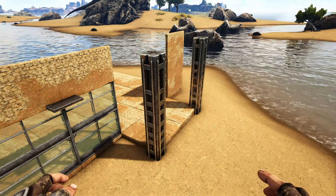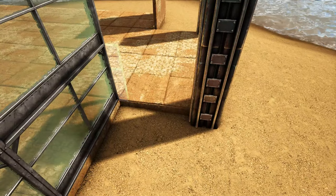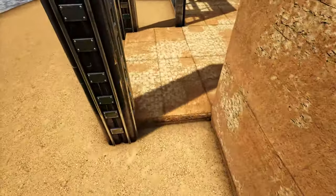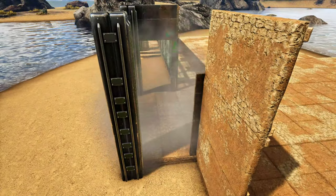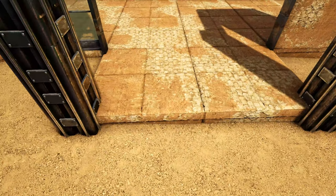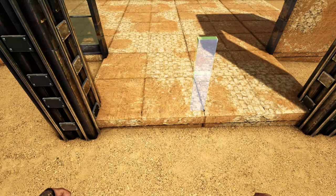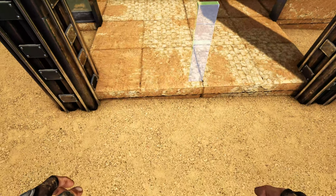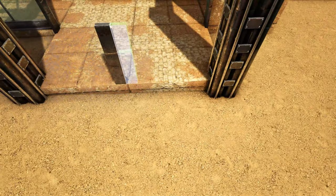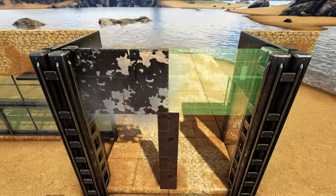Now come to the spot that sticks out on the front right. Place two high metal double door frames followed by a metal wall. Do this on the other side as well. Come to the front of it and do the same thing. Note there's a fence foundation here — make sure you're getting the snap point that comes forward on the actual foundation rather than further back. Place one on each side, add one more on top of each, and a metal wall on top of each of those.